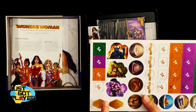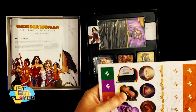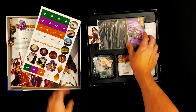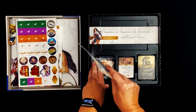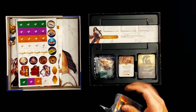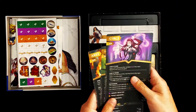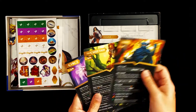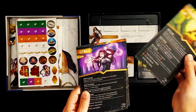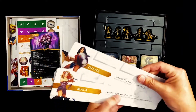Here we can take a look at the cardboard standees for the three villains — they just pop out. Inside we've also got the player boards for the three villains. They look like they're double-sided, so one side is slightly easier than the other. You've got Aries, the Cheetah, and Circe.